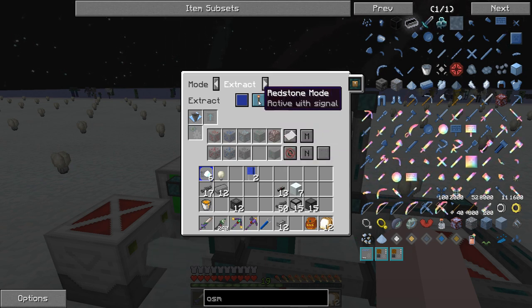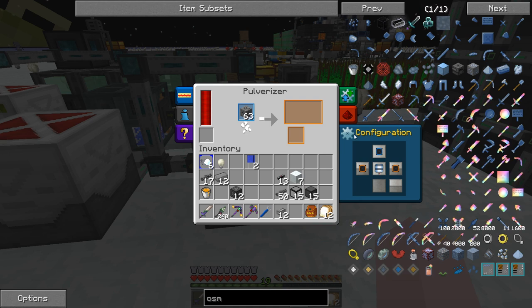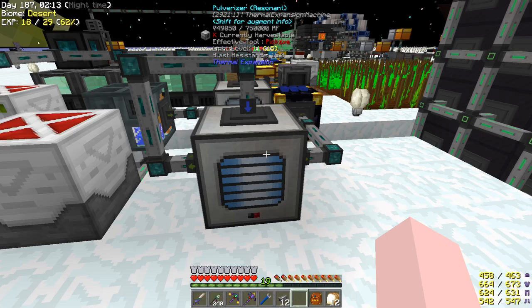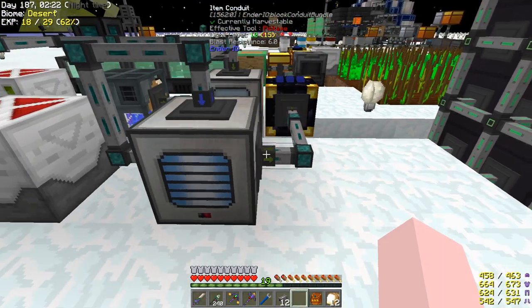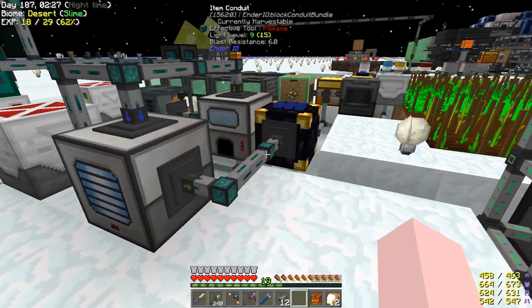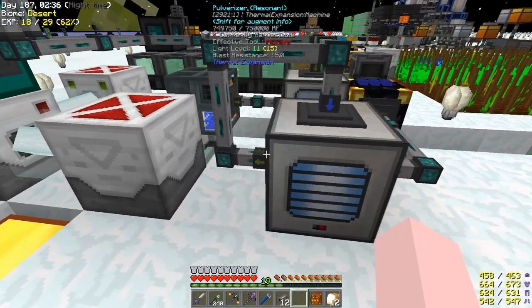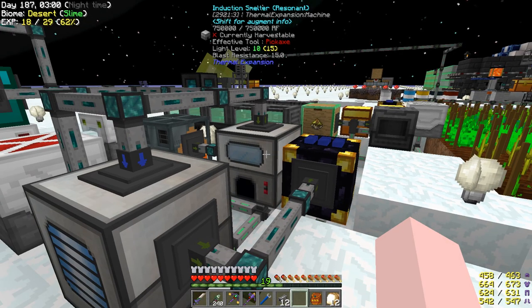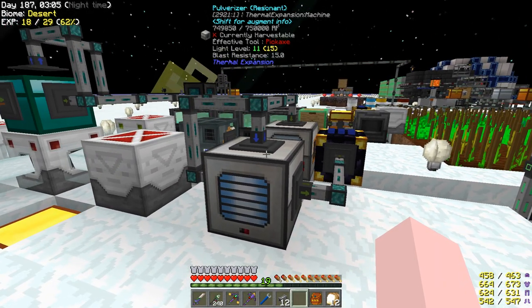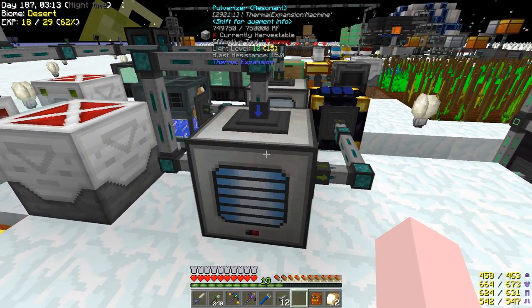I've got a bunch of ores for diamond, lapis, redstone, ruby, sapphire, coal, and steel deliberately - that's all the things I want to pulverize first. It's pulverizing down the coal right now. Notice I've done something interesting on the configurations: I've got an output there and an output there and the input on top. On one side I've got a whitelist on steel dust; on the other side a blacklist on steel dust. So all the diamonds and stuff are instantly going to go to the chest feeding my drawers. The steel gets fed back into the system, straight into the induction smelter, which cooks it up and I get two more again - so this gives me four on the steel.